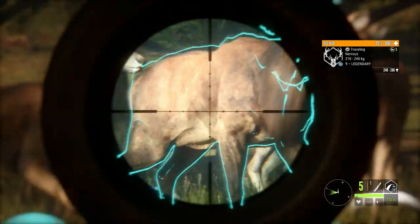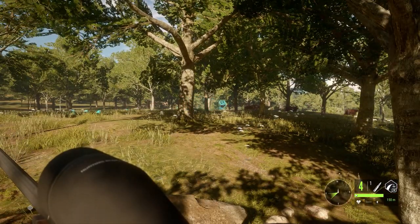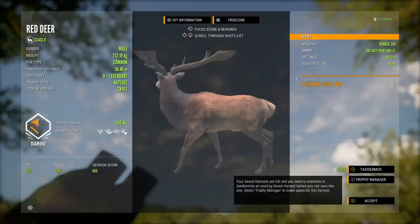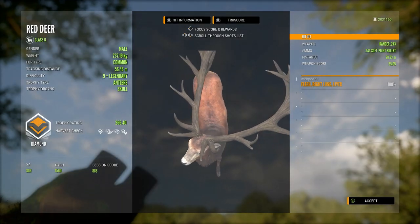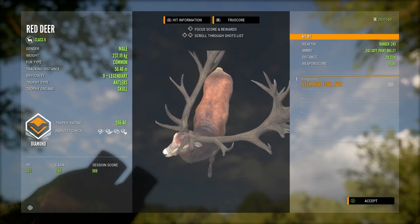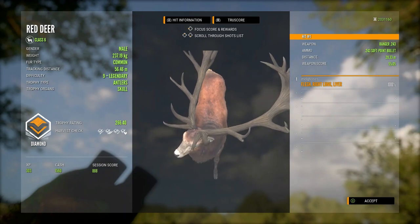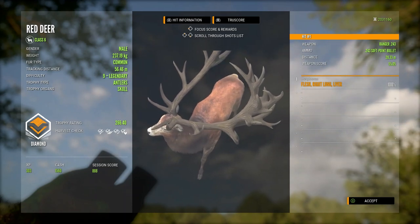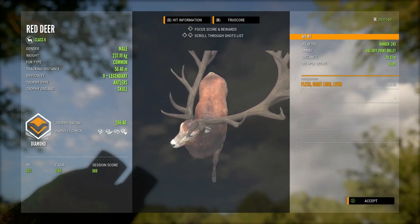He trots to within very very close range then slows down to a walking pace. I keep that shot far enough forward so that as he takes that step it gets through into the back of the lung and into the liver — you can see the vital blood through the scope. He really doesn't go far from that shot. Right lung and liver, exactly where I wanted it. 266.40 scoring diamond red deer. This guy is actually bigger than the max weight stag I shot, even though he's only 237.19 kg. A really cool one to test this on and I was very pleased to bag him with the .243.